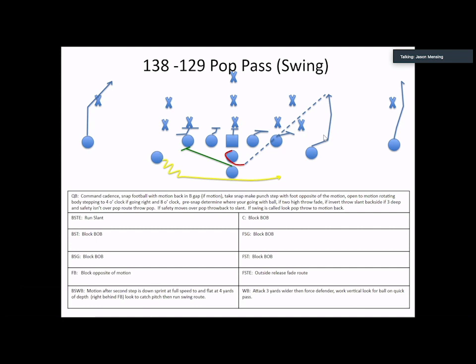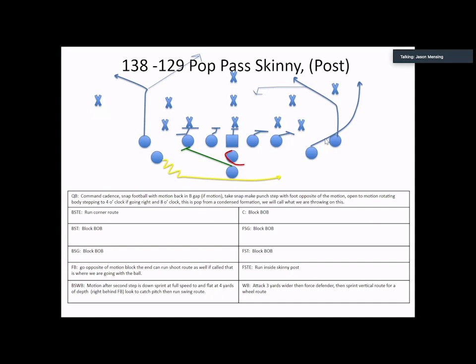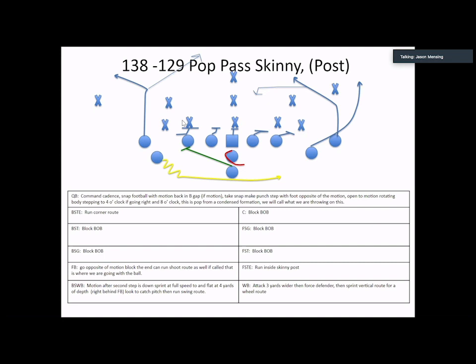From flex, we'll bring in tight ends, reduce their split, put them in a tight slot, and teach the same concept — pop skinny — the exact same concept but out of a tight slot rather than flex formation. The routes alter slightly: we run a wheel route off of it, attacking like reaching the overhang and then working vertical. We're running a skinny at the one high or inside of the two high, and a corner on the backside. If we get a one high defender, we throw the wheel. The throwback is always the throwaway ball on this concept — if the skinny is cloudy because the safety is standing there, we look wheel to throwback, and if nothing's there, we throw it away.